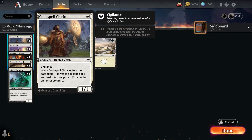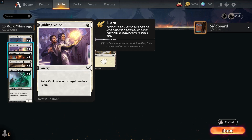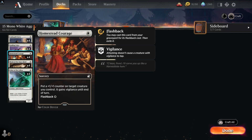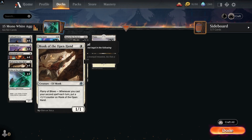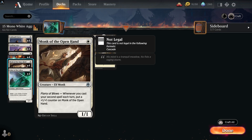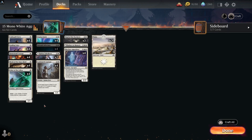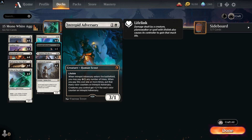It has a counter and second-spell theme. You've got Guiding Voice with a bit of learn and lesson package, and Homestead Courage — both can put counters on your creatures. Homestead Courage has flashback and the ability to go to the sideboard. Monk of the Open Hand: casting the second spell puts a +1/+1 counter on it. This deck is very thematic and has a lot of synergy — it's all about making tokens and making counters.